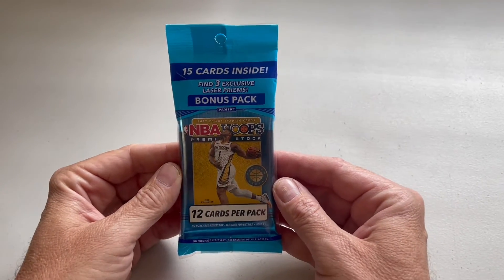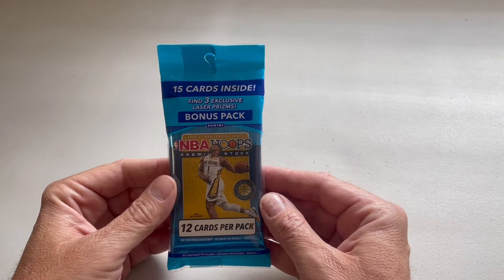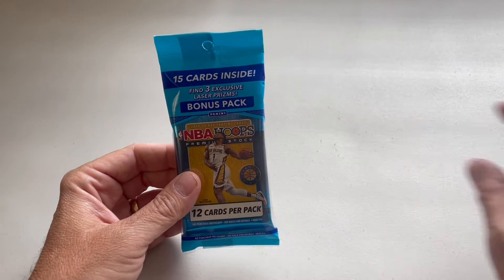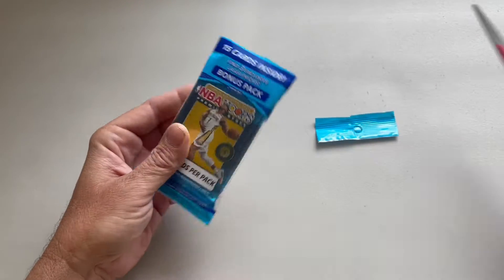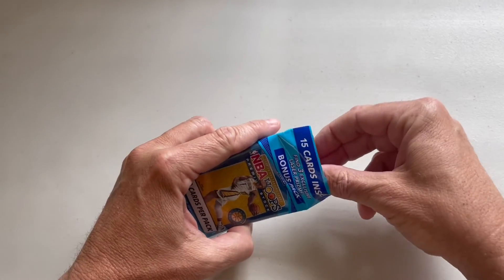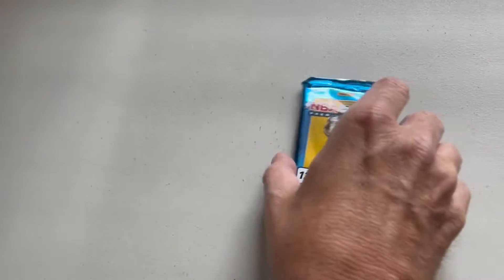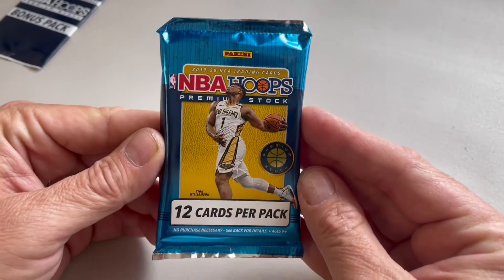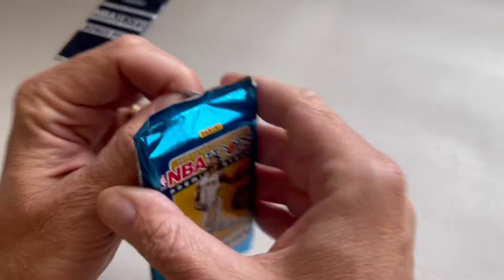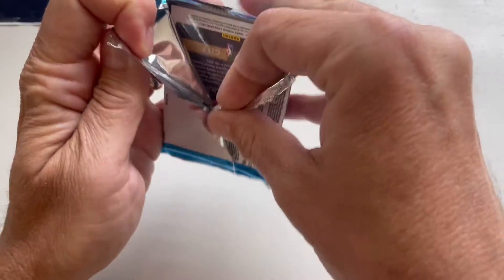Hello everybody, welcome back again. We're gonna open another pack of NBA Hoops Premium Stock — 15 cards inside, including a three-card pack of exclusive laser prisms. I got most of these packs from my buddy Big D Derek, so thank you Derek. There's the bonus pack laser cards, and we're gonna open up the 12-card pack first.